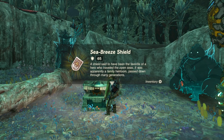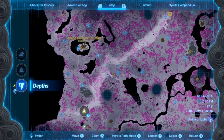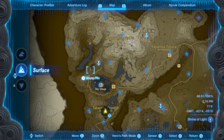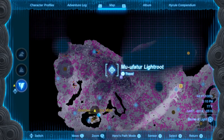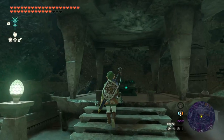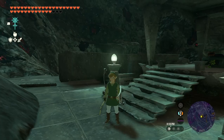For the Sea Breeze Boomerang, head back to the Runiket Shrine, drop through the chasm, head west and then north to this light route. Go north through this path and glide down to the Mu Aputar Light Route. Head south toward this pin, which is right on top of Peaver Peak. You'll see the chest right there, and inside you'll find the Sea Breeze Boomerang.